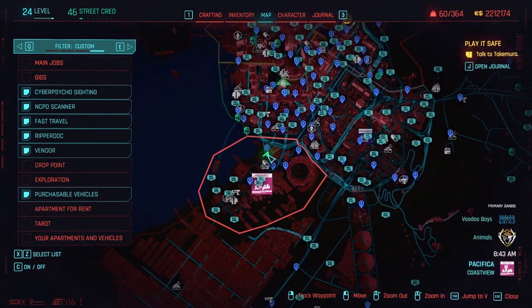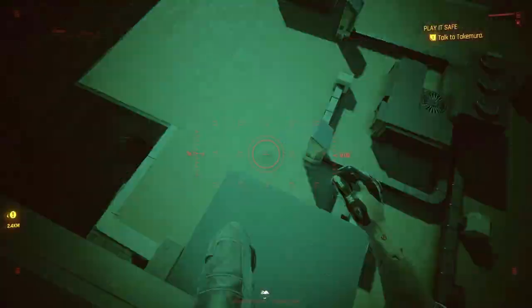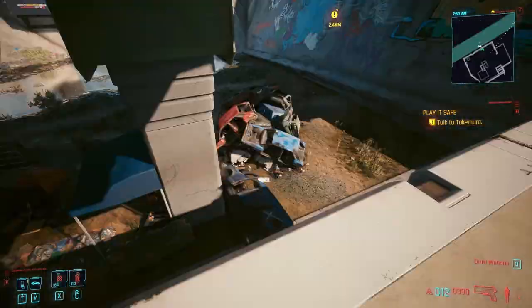The Rocker shirt is found on a body at a stage in Coast View Pacifica. The Rocker aviators are found on a body in Rancho Coronado.